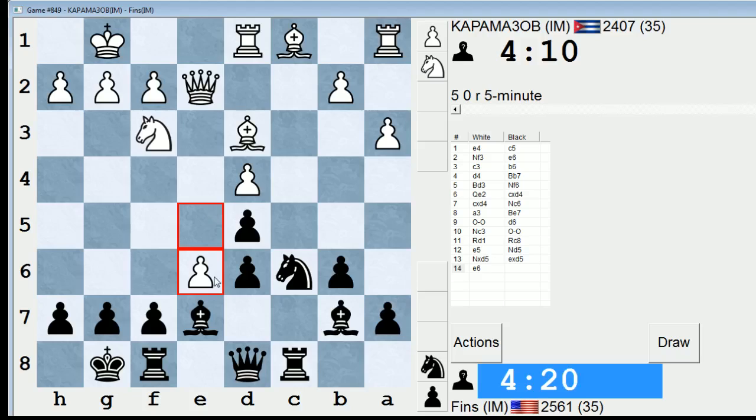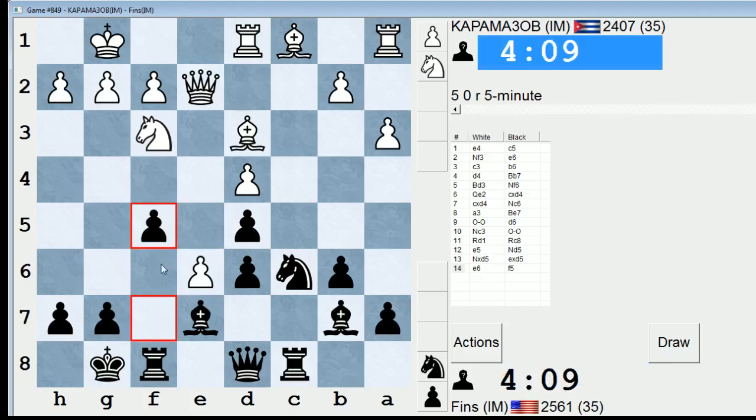If I take, he takes to the queen and d5 could be a goner. I could play f5 — I probably will play f5. It's such an ugly move, though. It might be okay. Let's do it.